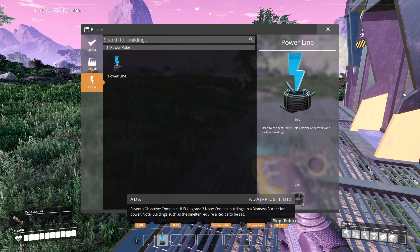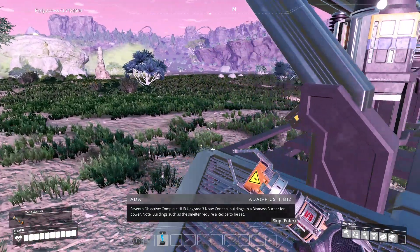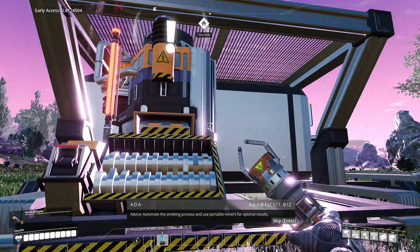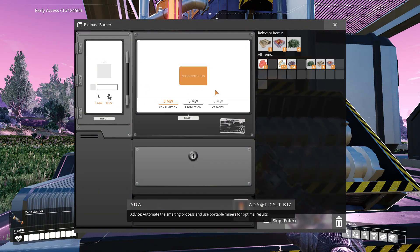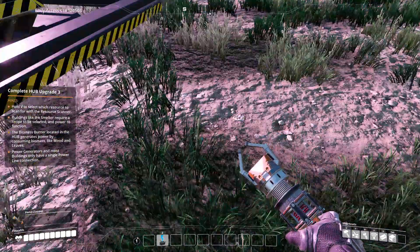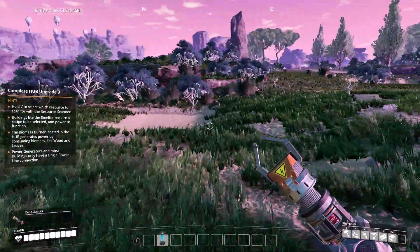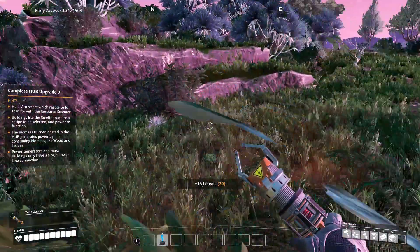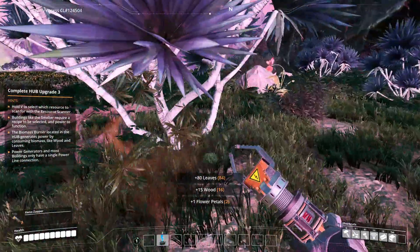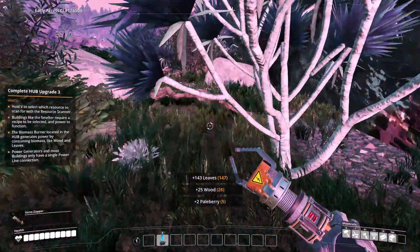Seventh objective: complete HUB upgrade three. Connect buildings to a biomass burner for power. Buildings such as the smelter require a recipe to be set. Automate the smelting process and use portable miners for optimal results. It looks like we burn the stuff we get from plants. I need to go get some leaves - here are some bushes. I'll cook up some leaves since these give mostly leaves.